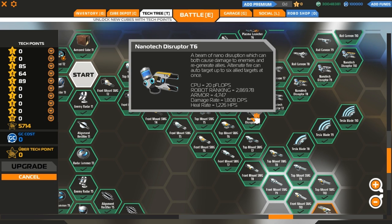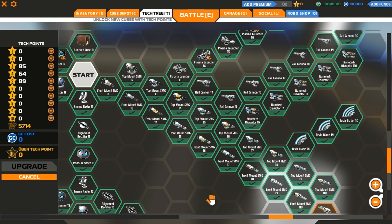The nanodistributor fires a beam that can both cause damage to enemies and regenerate allies. Alternate fire can target up to 6 allies at once and autotarget - so automatically lock onto allies. That's pretty useful.